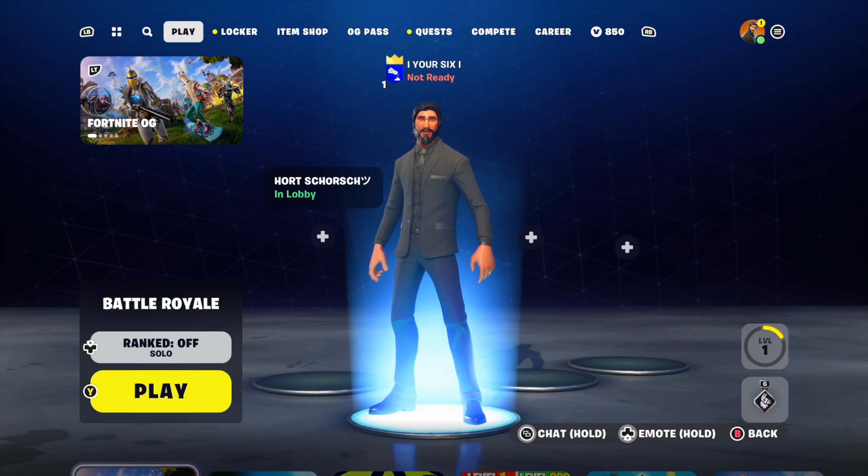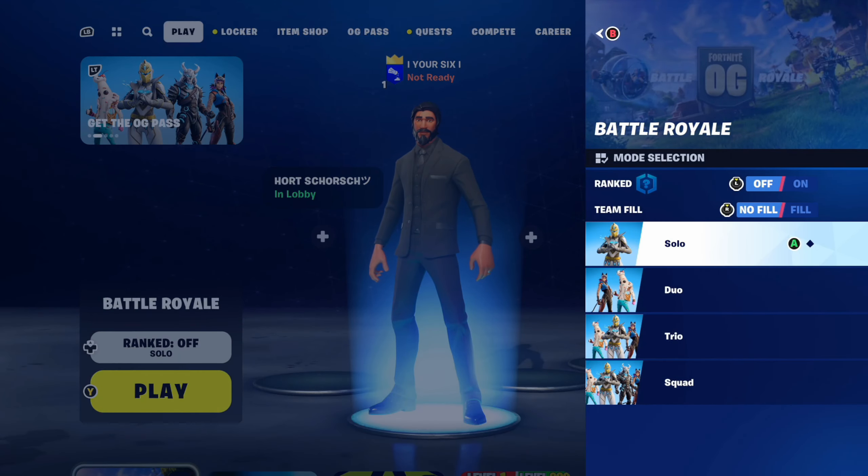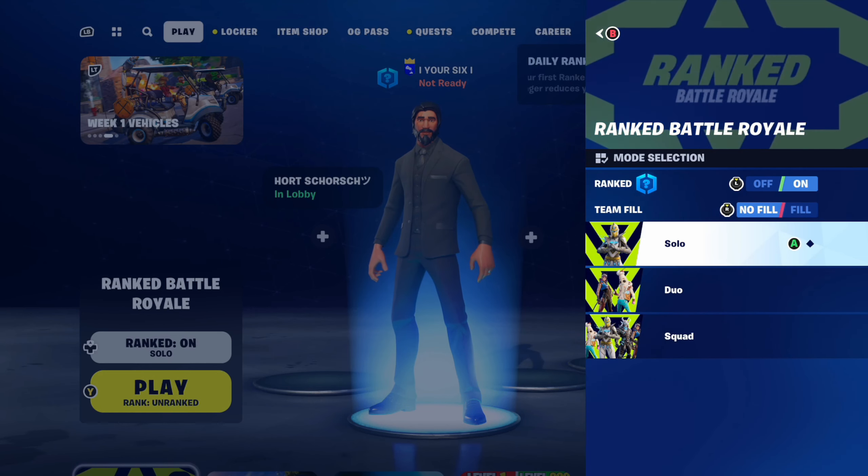Now where it says 'Ranked Off Solo,' press the d-pad up button. If we press that corresponding button, it's going to bring us to the screen where we can select the mode. Press the right thumbstick in to go to no fill or autofill, and the left thumbstick will toggle ranked on or off. This is where the setting is located.